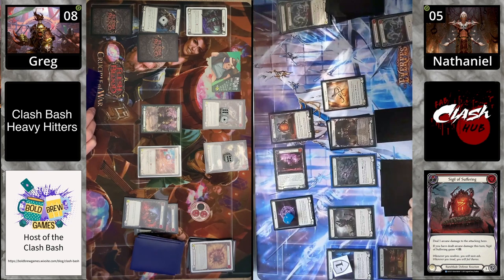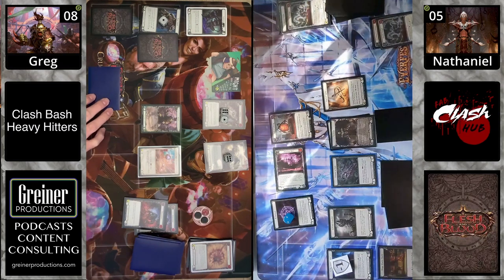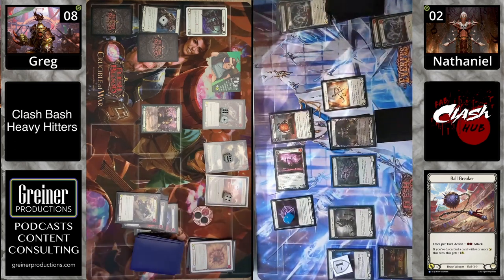Kao has to choose: if the Sigil hits, it stops one damage then Ball Breaker hits for four. There may not be a clear right decision — either taking one with prevention or going in with Ball Breaker. Kao pays the one, takes three damage going down to two. Then going in for Ball Breaker — plays the last card, deciding the floor damage this turn was more important than setting up a big next turn.